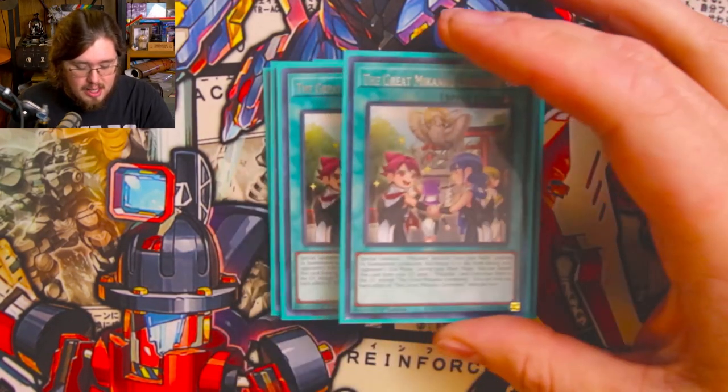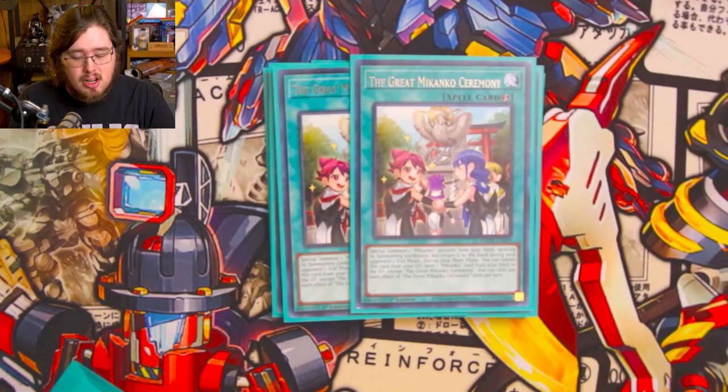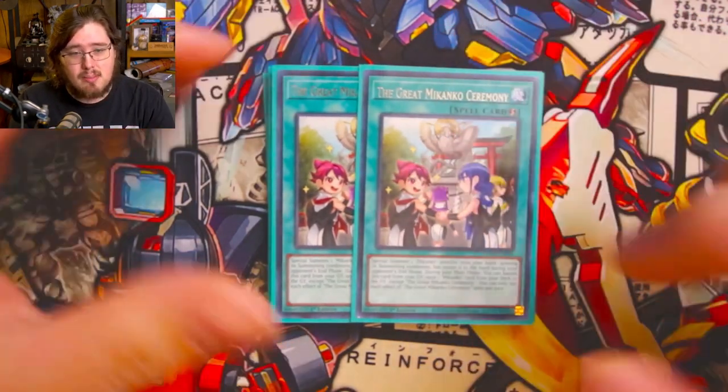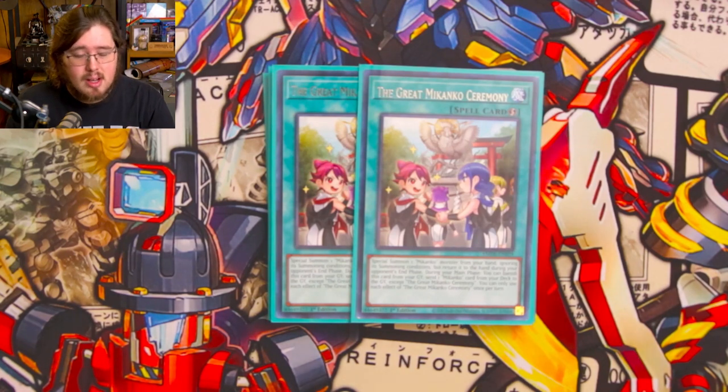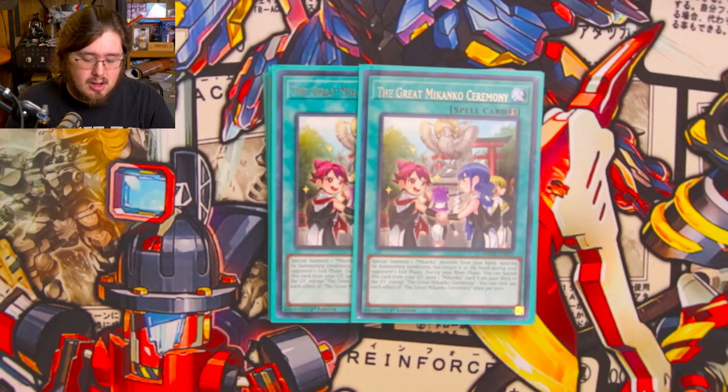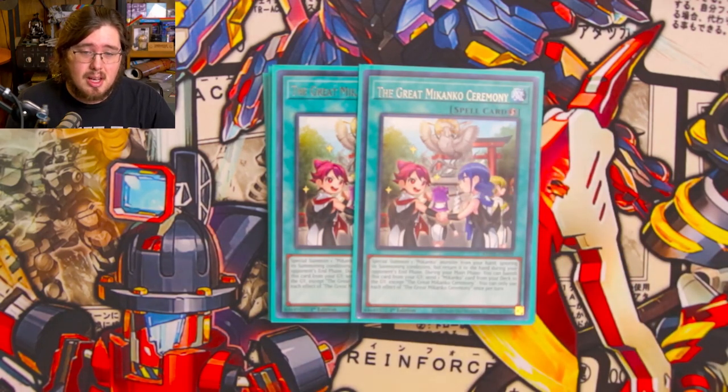The main target we're going to be searching for is two copies of the Great Makanko Ceremony. This sets up our combos the most — the special summoning from hand is a nice extender bonus, but what we really care about is that graveyard effect to banish it and send a Makanko card from our deck to the graveyard. That sets up a lot of stuff for our karma lines. We essentially have eight copies of this, so we see it pretty consistently.